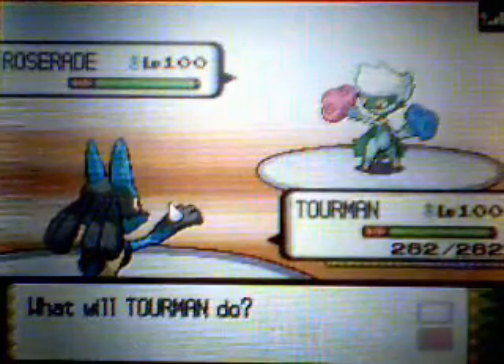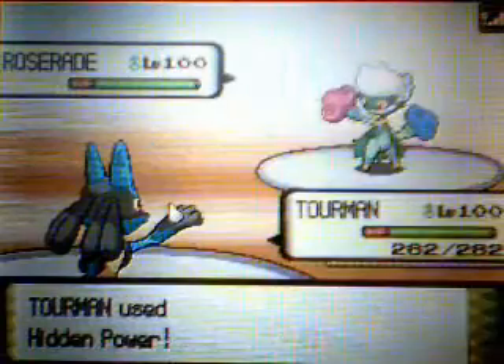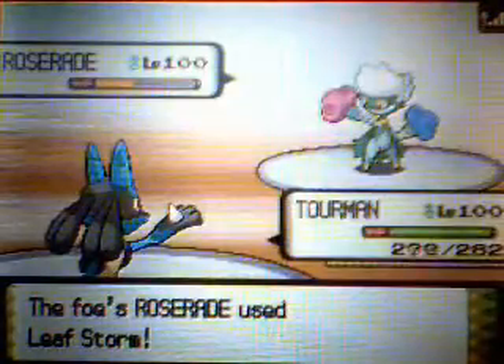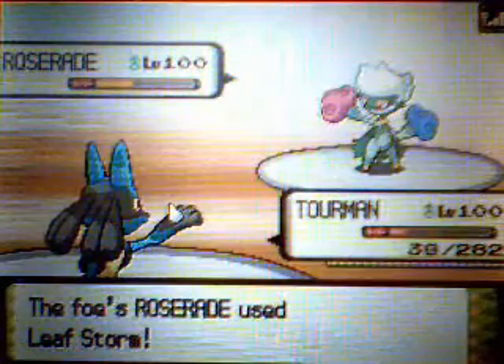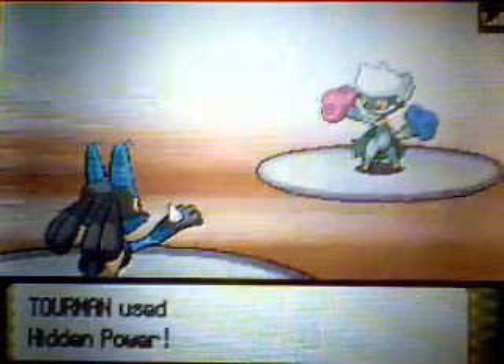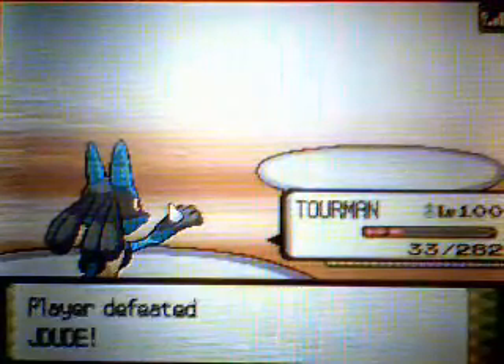He switches into Roserade, and that's pretty much the game. I hit him with Hidden Power but it doesn't kill him. He hits me with Leaf Storm — I was pretty concerned even though I resisted it. But I survived, which was sweet. There was a chance I could have lost had I not survived that.